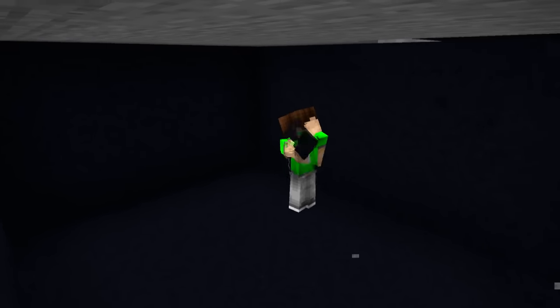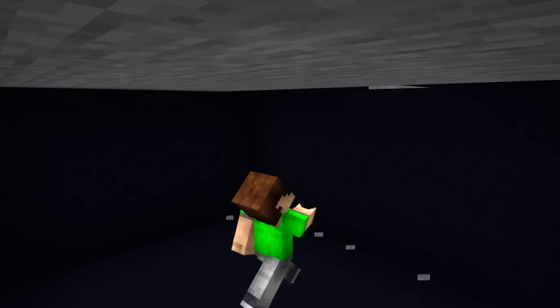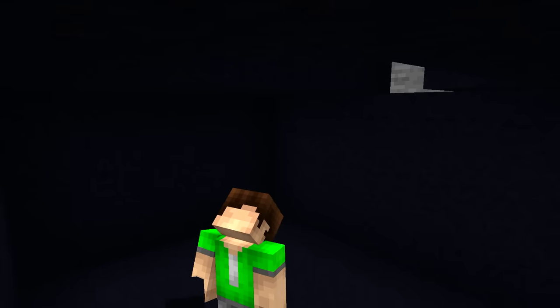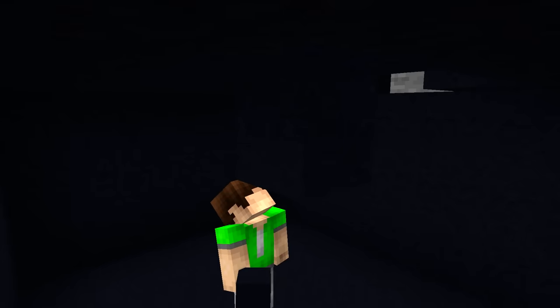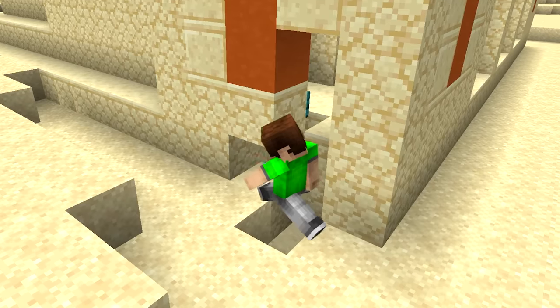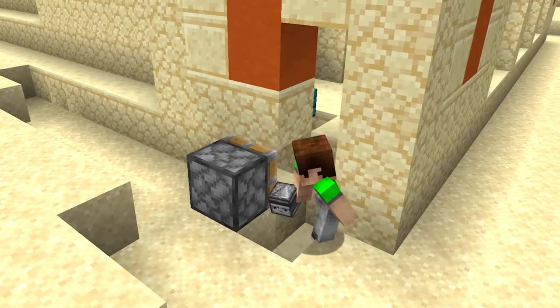Use black concrete to ensure that the walls are as dark as the night sky, and don't add any torches whatsoever. The room will be so confusing to be in that players may even rage quit for a while before you reveal the secret. However, the biggest secret comes from how you get them in there.